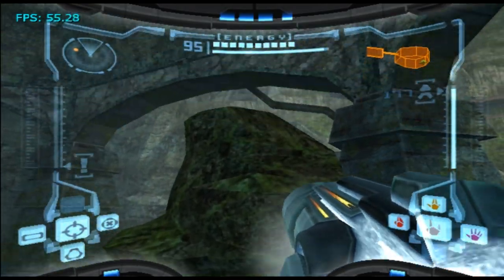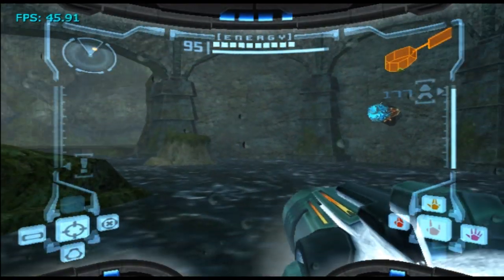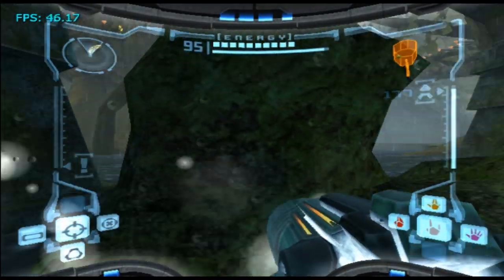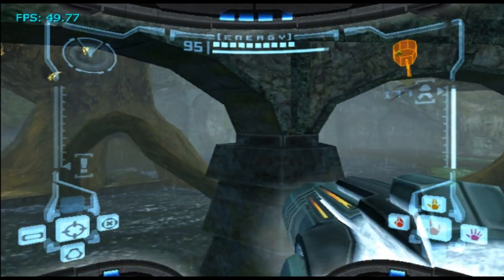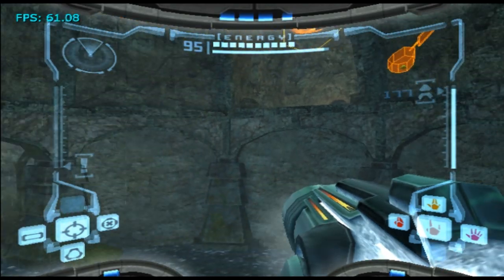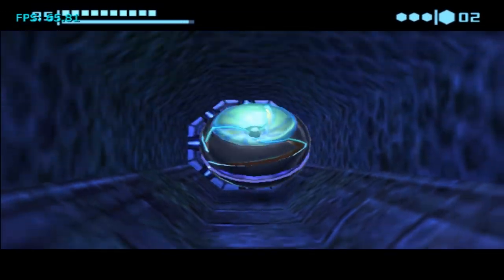Basically you jump onto this pillar right here. And from this pillar — if I can get on it, hold on. This is why it's hard — the pillar is slippery and the platform on top is very small. It is possible though. There we go. And from here you can do the L-jump to get to that platform, but I'm just going to use the Moon Jump because I'm a rebel like that.